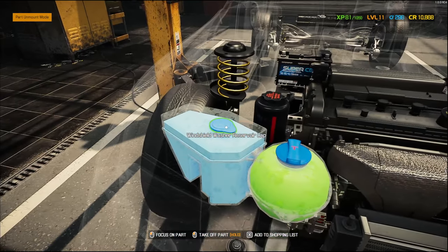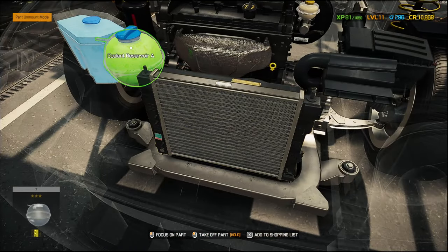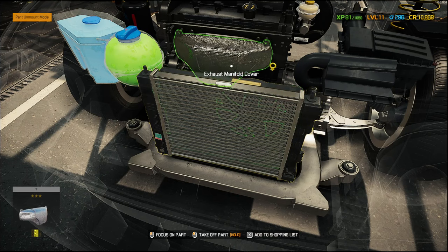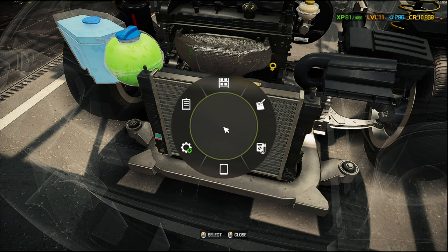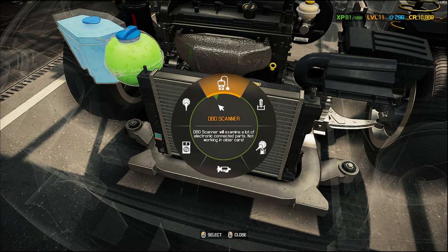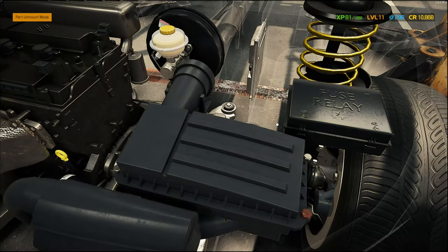One additional thing: if you're working on one of the older cars in this game, you won't have a coolant reservoir — you'll have a radiator with a cap on top. If you've got a radiator with a cap on top and you take the radiator out, you're going to make a mess. So the best thing to do in that situation is drain the radiator first. It's the same process — click on it, select the drain tool. Just watch out for radiators, they can catch you out.